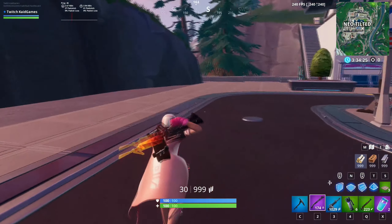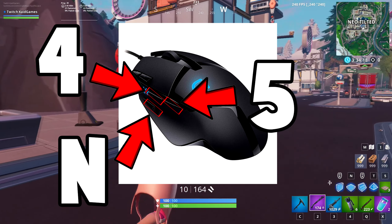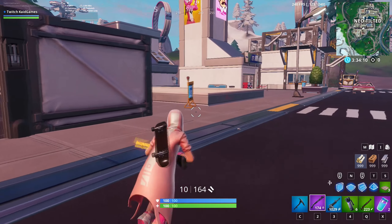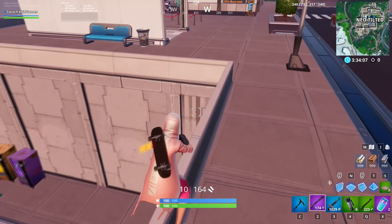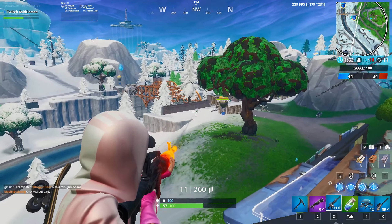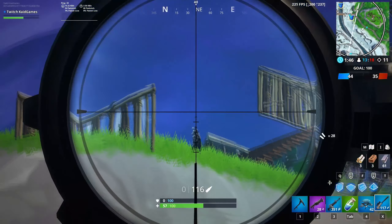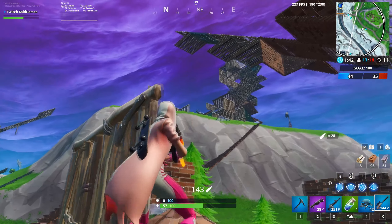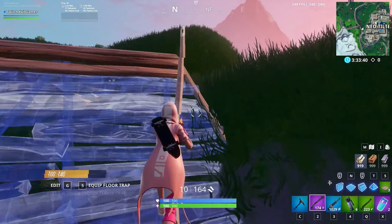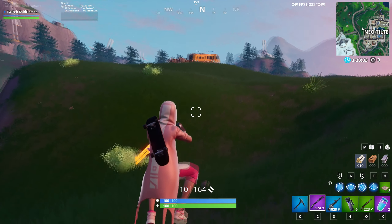Here's how his keybinds break down. He uses mouse button 5 for walls, the End button is programmed to the DPI sniper button, and stairs are on mouse button 4. As you can see, almost all his building is on the mouse. Cone or pyramid is on T and traps are on 5. For editing he uses F. For items, his pickaxe is on C, shotgun on 2, and M4 or any other long-range weapon on 3.